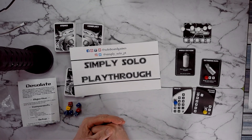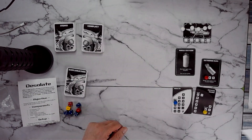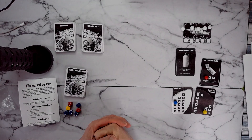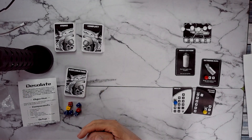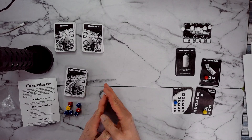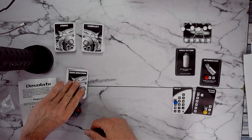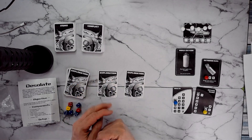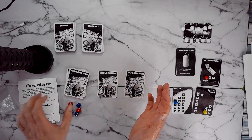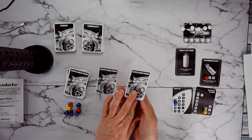Hello and welcome back to Simply Solo Playthroughs. We're here again with this wonderful print-and-play game called Desolate, available on PNP Arcade. We're going to explore. I had just recorded another version of this, but I went back and looked at the rules because it didn't seem right — and I was wrong. So here we go: exploration phase. We have two cards and we get to choose one. I'm going to try and play the easier way compared to the one I did before.